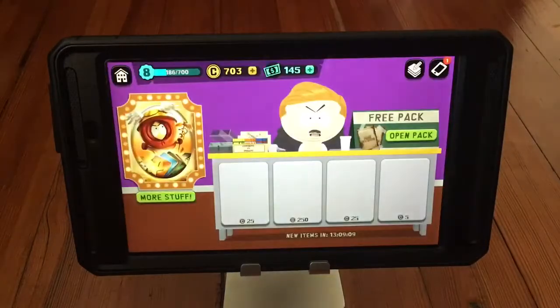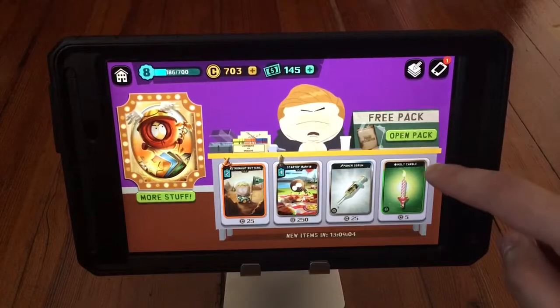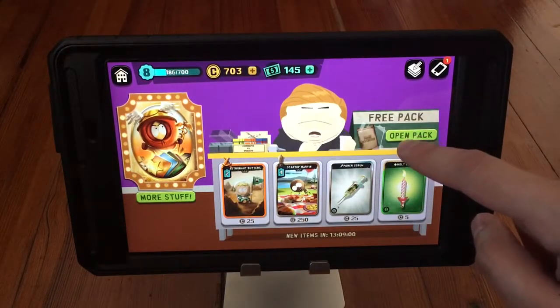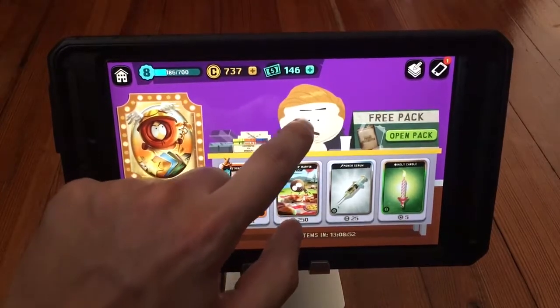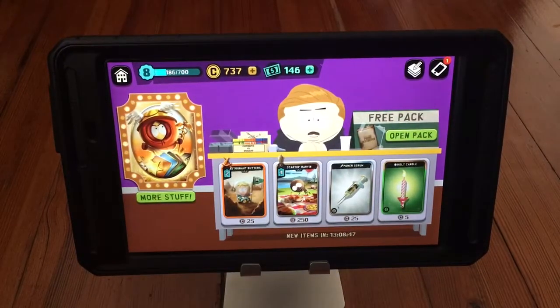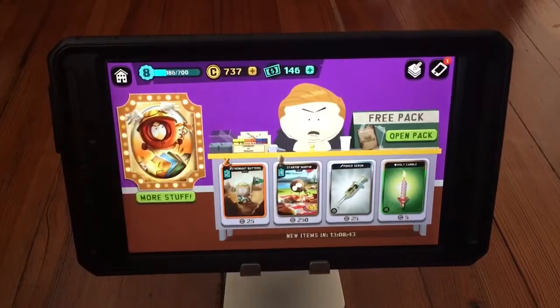The free pack prompt says 'where have you been,' so can I get my free packs? No, I cannot. Sometimes it makes it look like I got my free pack, then it just shows the timer for when my next free pack is coming up. I can't even hear Cartman now. Clicking on the free pack doesn't work — really, Ubisoft? Come on, you're a little better than this, I'd hope.